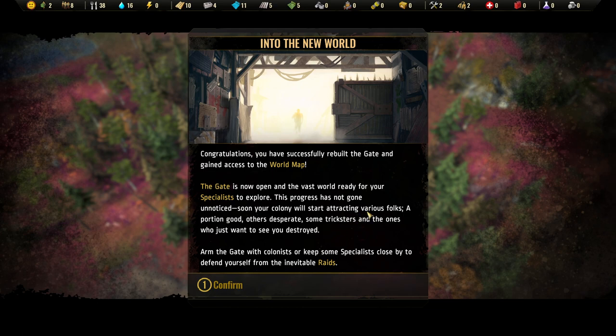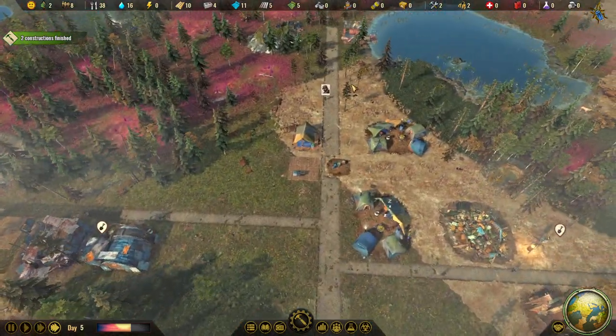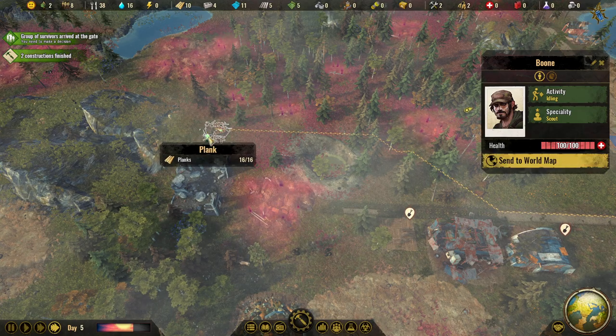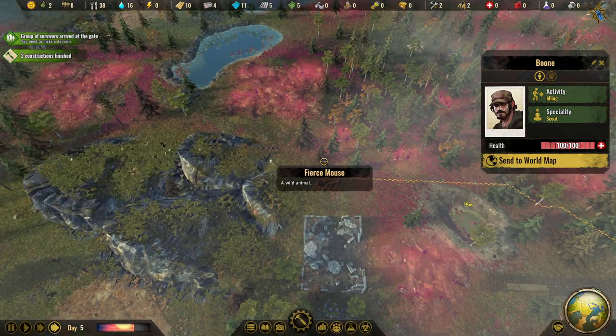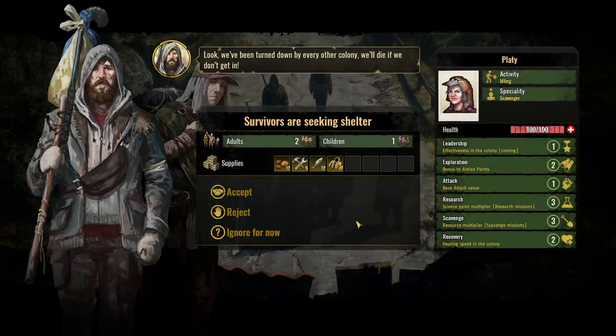Soon your colonists will start attracting various folks — some good, others desperate, some tricksters, and ones who just want to see you destroyed. Arm the gate with colonists or keep some specialists nearby to defend against the inevitable raids. Right away, a group of survivors arrives at the gate. I'll send our specialist to kill these mice first, and then we'll take care of the survivors.